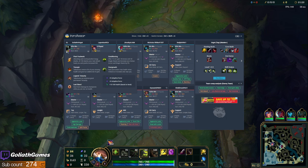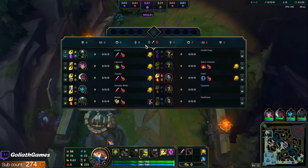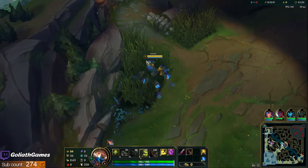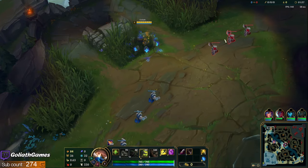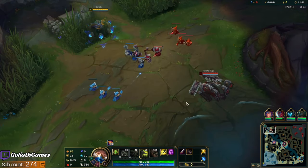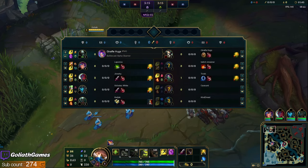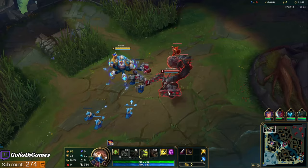Here's my rune page — we're going standard Fleet, Conditioning over Overgrowth for scaling HP. I like to go full scaling versus tanks because you can't really kill tanks even with an aggressive setup on Urgot, at least early game. You're kind of waiting until you get your Black Cleaver spike. Let's see how this lane goes — I'm excited to see the new Skarner. Oh my god, he looks menacing! He looks scarier than if I were running my Battlecast skin.